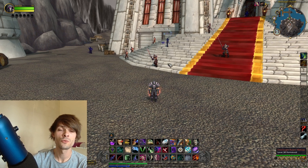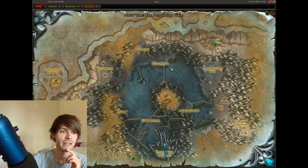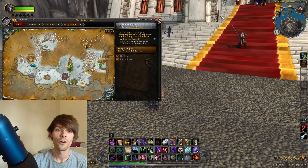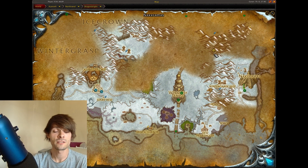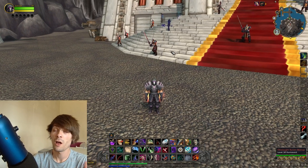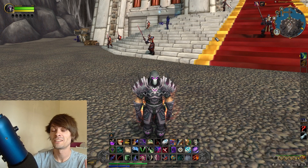You can get the dwarven dice off of any of the Onslaught Guards, so you can either get it in Onslaught Harbour or you can also get it here on this map right now, which is just over here next to the Crystal Vice. That being said, this is a very good gold farm and I've done this a lot back in the day when I was doing high ticket item farming.